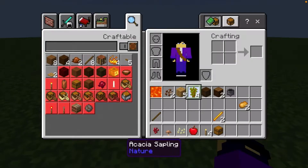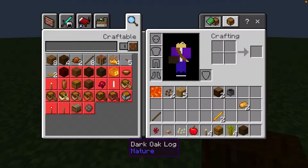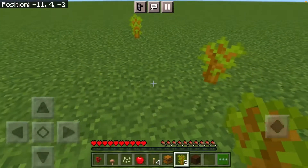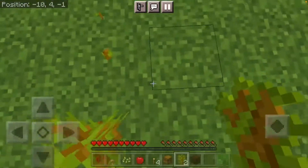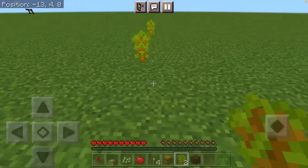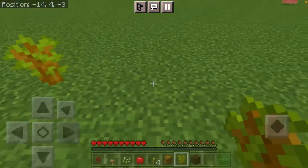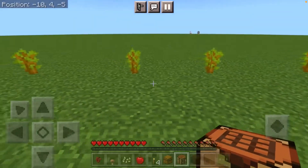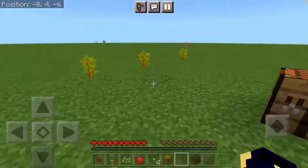I don't know how to start, honestly this is going to be really really hard. But I think the first thing we should do is probably plant these acacia saplings, because I need these things to grow and hopefully we can get some more wood and try to make some resources. Let me craft a crafting table and put it over here.